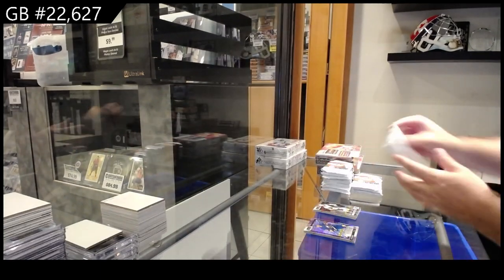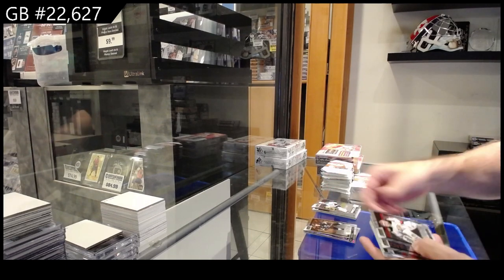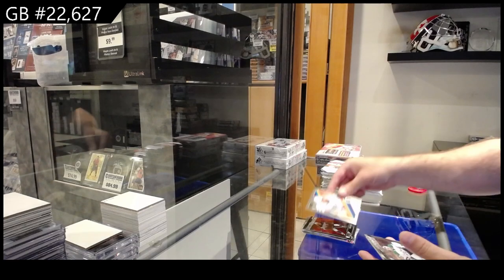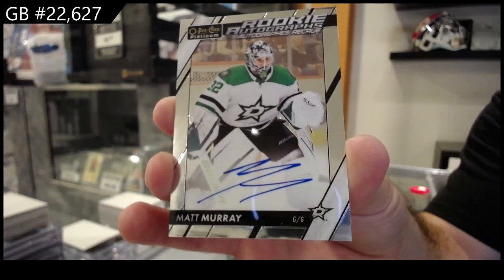Question for you guys: for Platinum going forward, should we just do two-box breaks, three-box breaks, or four-box breaks? Evans, Eriksnek, Pospisil, Sweet Selections of Cooley for the Coyotes, Kopitar Retro for LA, and a Rookie Auto of Matt Murray for Dallas.